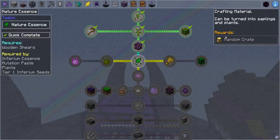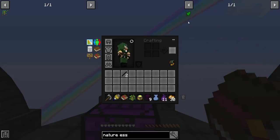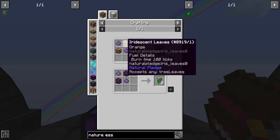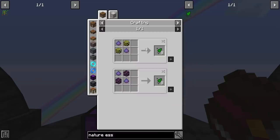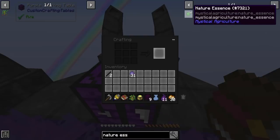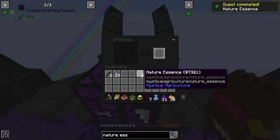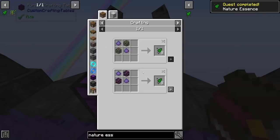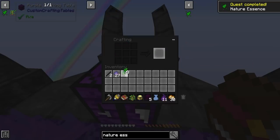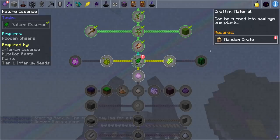Nature Essence can be turned into saplings and plants. How do I get Nature Essence? The dust and the leaves - or a seed reprocessor. I don't have the dust on me - did I put it in the chest? Yes I did. So I can make some of these. I don't even know how many of these I'm going to need - let's make two sets. I don't want to use up too much because I have a limited supply of the leaves and I don't know how to make more.